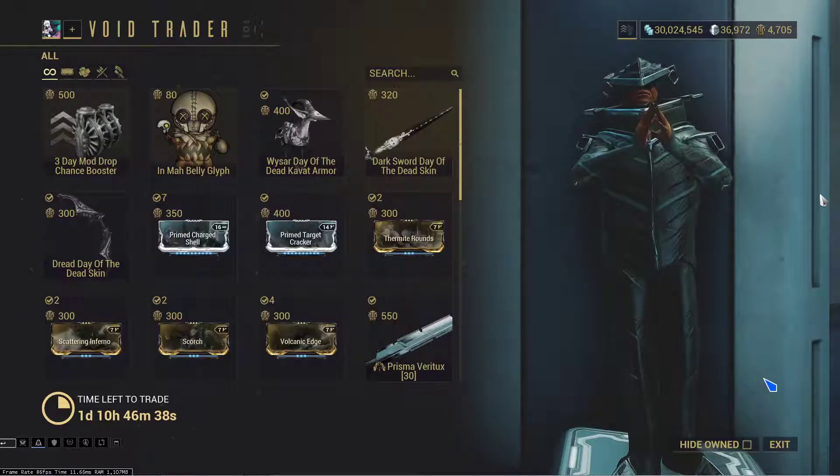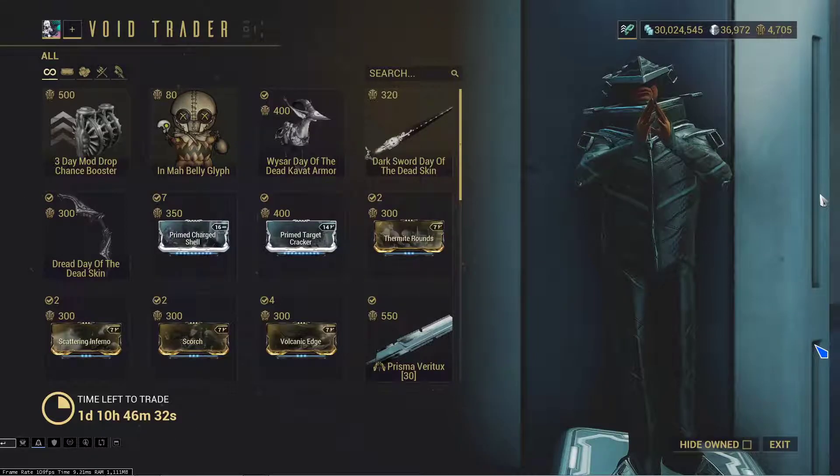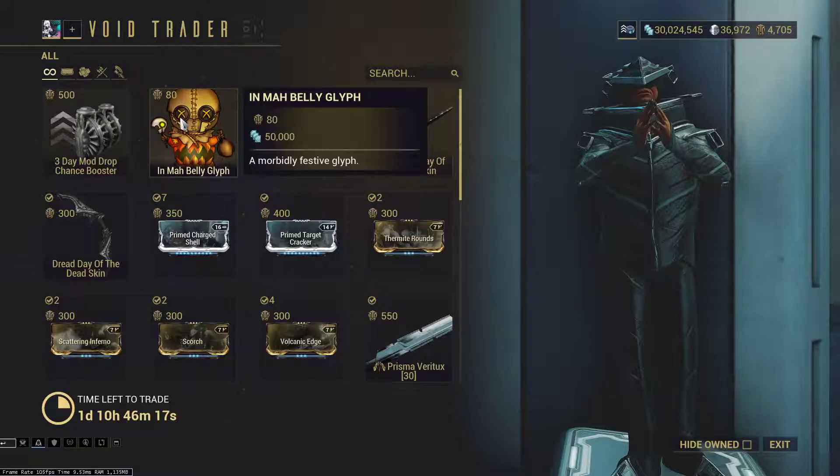Alright, let's get this started. Today we're looking at Baro again — he comes back every two weeks, kind of like clockwork. There are actually quite a few new things here. As far as the cosmetics go, if you like them go ahead and get them.